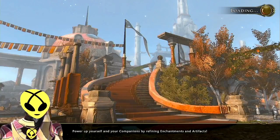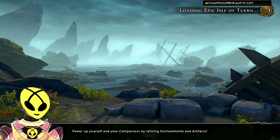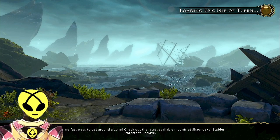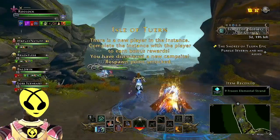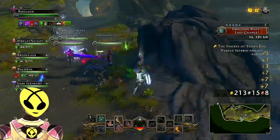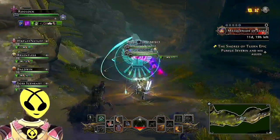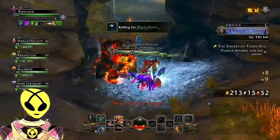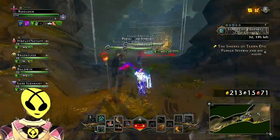It's an Epic Isle of Turin skirmish. Power up yourself and your companion by refining enchantments and artifacts. The adventurers have already started — we are the last one in. Let's charge up our daily and charge up our Adventist trinket. They got that golem before I got there. Let's pick up the gold for the group — we're the gold retriever!